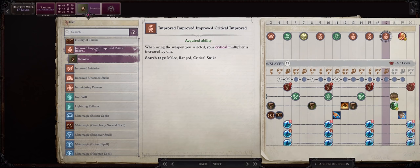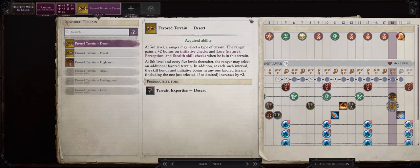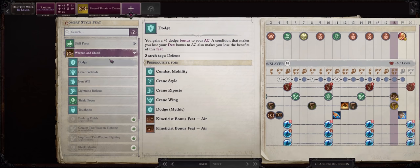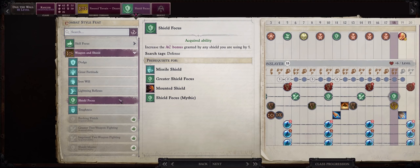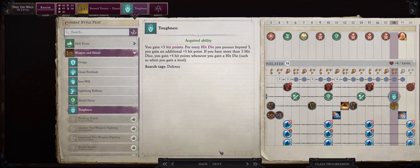For our level 14 bonus feat: Greater Two-Weapon Fighting, so now we have 3 whole attacks with our shield, besides all of the attacks of opportunity and those from Bashing Finish. For level 15, the second trickster feat. For level 17, the last of the trickster critical feats: Improved Improved Improved Critical, Scimitar. For your last favorite terrain choice at level 18, a viewer notified me that Desert can be a pretty good choice because the area outside of Threshold — one of the most dangerous areas in the late game — is considered a desert. As for your last bonus feat as a ranger, all of these feats don't matter that much at this point in the game.